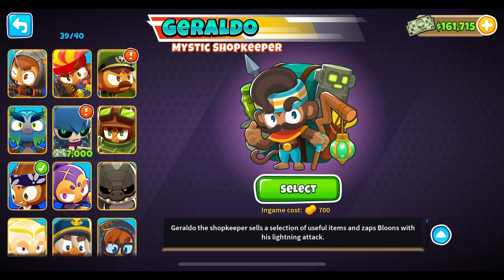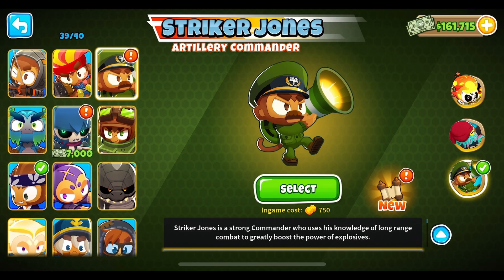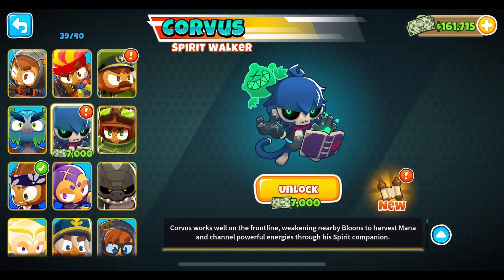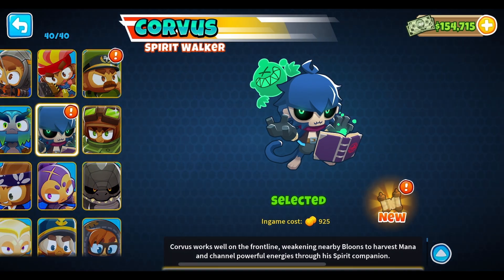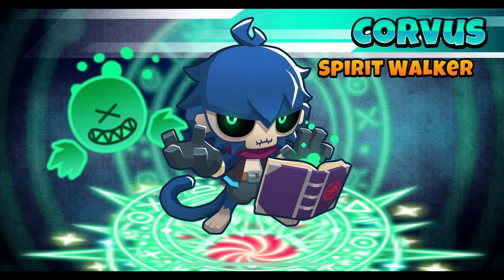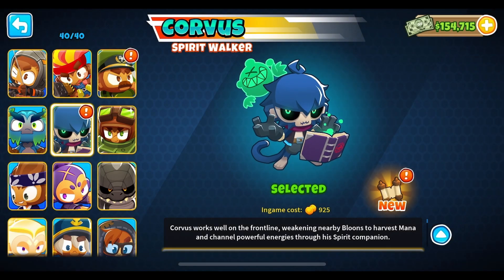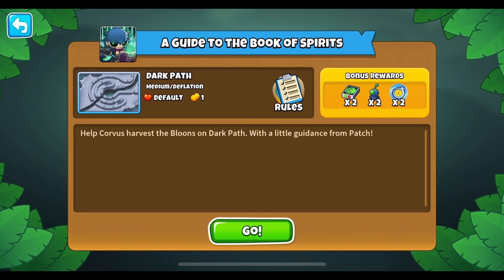Okay, we are back. There's a new quest — a new tutorial for Striker Jones — but today's video will be focused on the new hero Corvus the Spirit Walker. So let's unlock this guy. Alright, looks nice and I am ready to check this hero out. From a preview I saw, he has a spell book sort of like Geraldo's shop, but he uses mana or something similar instead of money to cast spells.